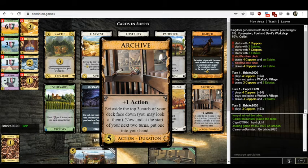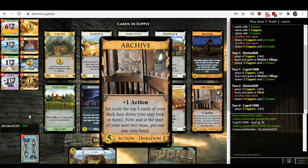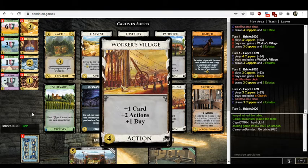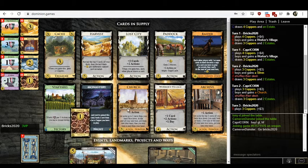Archive is like delayed draw. The turn you play it, it's basically like a cantrip — plus one action and then you pick one card from the top three of your deck. In the next two turns, it'll be like net one draw because you get to put another card in your hand. So you have plenty of draw. You also have actions in the form of Worker's Village and Lost City, which are both villages. We've got plus buy with Worker's Village, and trashing with Monastery or Church.